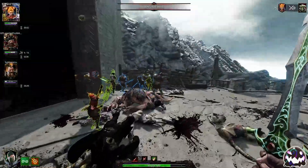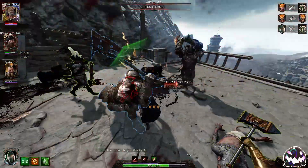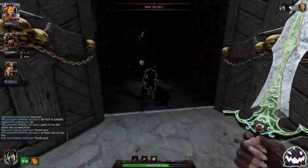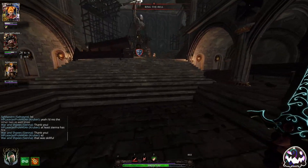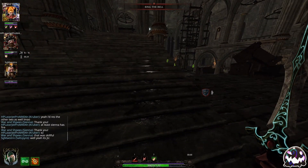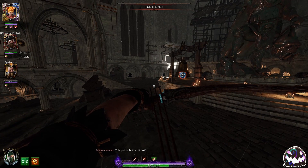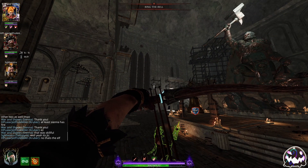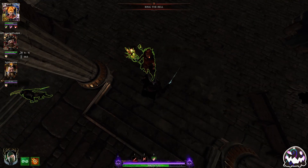You'll notice that whenever I'm going against Chaos Warriors, I ult and I flick up right before I ult. The reason I do that is because when you ult and flick upwards, your True Flight volley goes straight into the air and then arcs back down toward the target you're locked onto. When that happens, it's going to aim for the head of the Chaos Warrior more often than not. You're going to get three headshots, which in most cases is actually going to kill the Chaos Warrior.